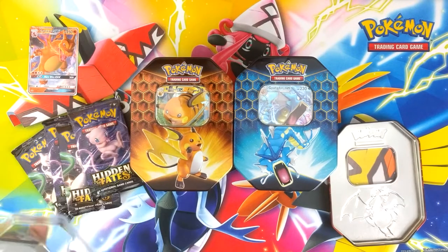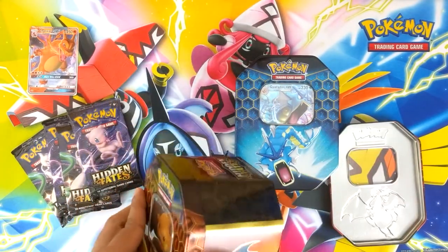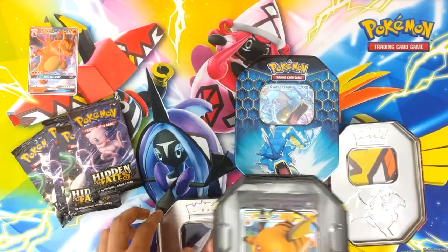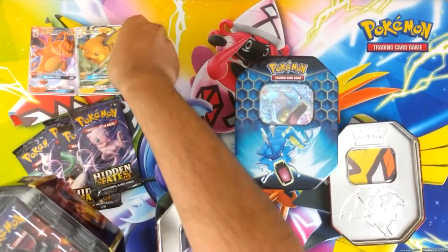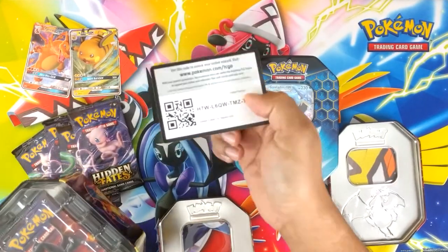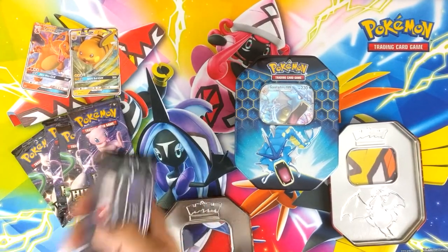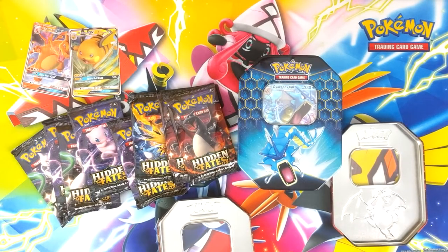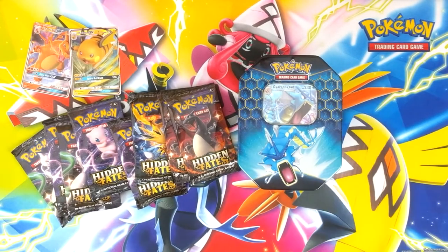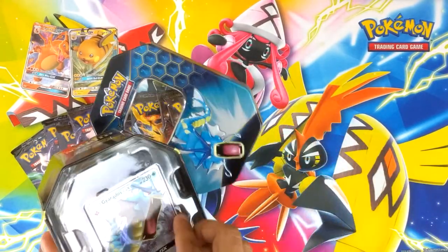I was about to say I thought there's only three packs there, there's supposed to be four. Seems everyone's been getting it out of the Raiju tin. We'll see. But then again, Leonhawk got his out of the shiny Charizard packs, which there's two of in that tin. And the Gyarados.